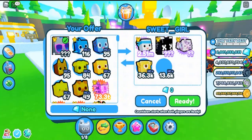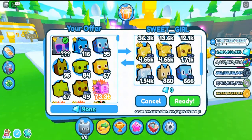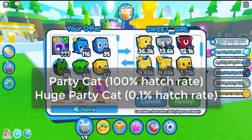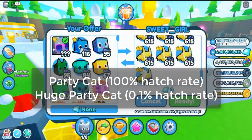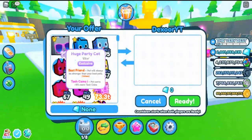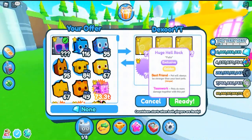Players also needed to be at Pro rank or higher. This egg contains two exclusive pets: Party Cat with a 100% hatch rate and Huge Party Cat with a 0.1% hatch rate. The egg is tradable and can be sold or bought by other players in-game for diamonds.